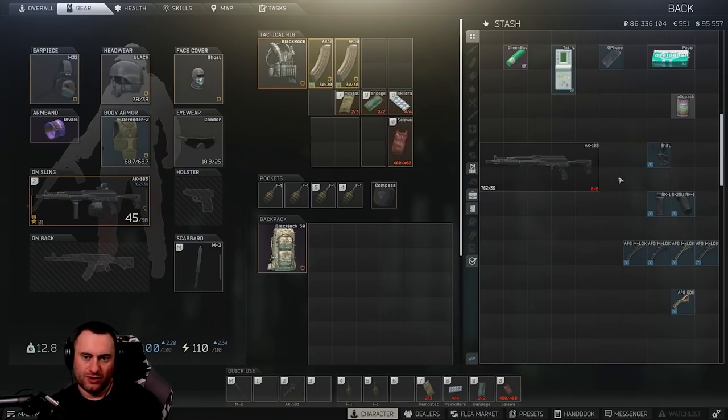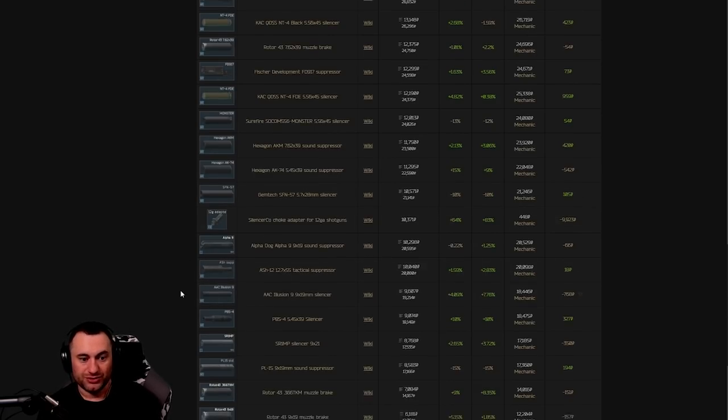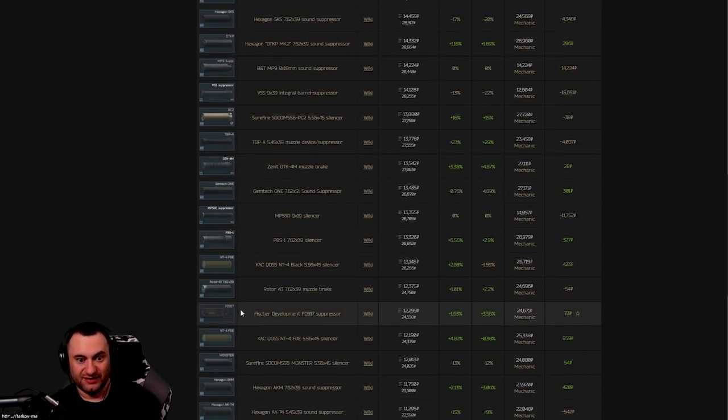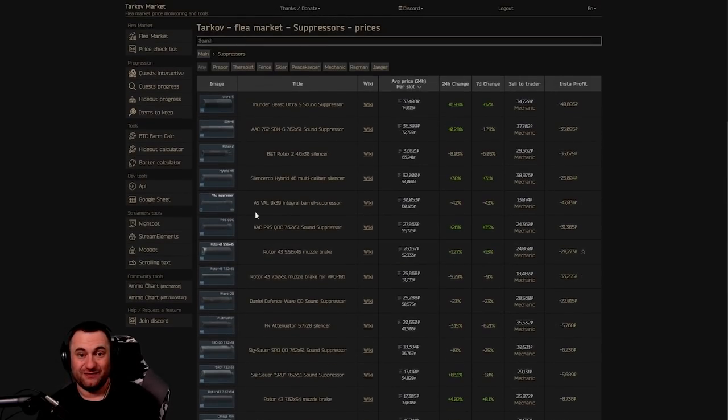Suppressors are another thing I want to make a quick mention on. If you find a suppressor, you're better off just keeping it, because less than half of them are not worth keeping — so your odds if you find them are pretty good. Your top four big ones are the Ultra 5, the SDN 6, the Rotex 2, and the Hybrid 46 — these are all the best suppressors in the game. If you see those, pick them up for sure. You have to get all the way down to the bottom of the list before you start finding ones that are not worth keeping. Basically it's anything that's a pistol suppressor or the Ash 12 suppressor — those are just not worth keeping, with the exception of the FD7, FD917, and the Osprey. But again, if you're not sure exactly what to keep and what not to keep, just keep the suppressors — odds are it's probably going to be worth the money.